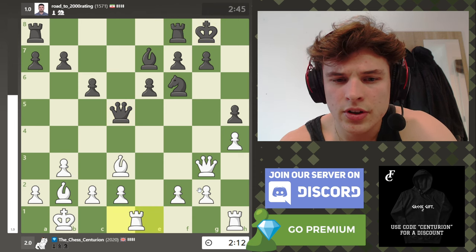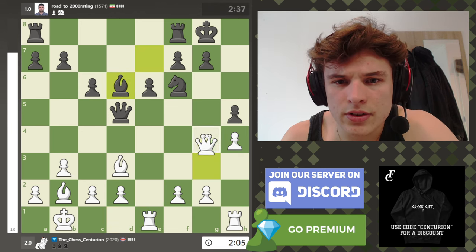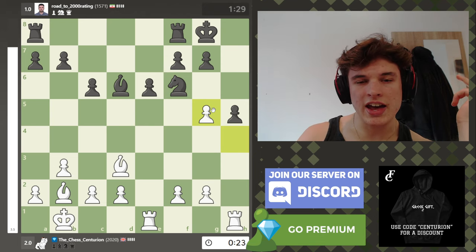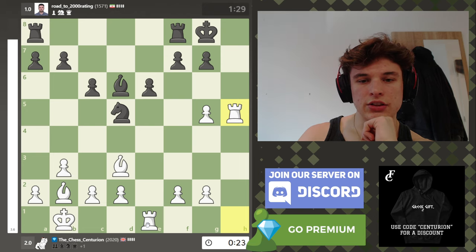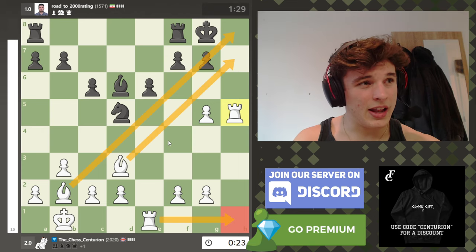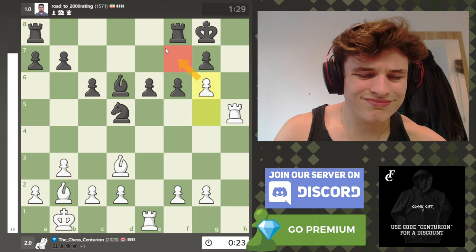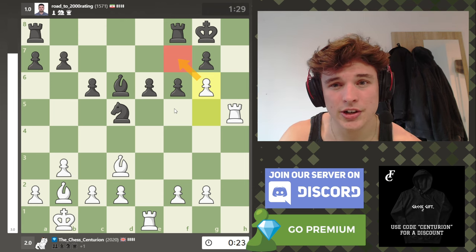Queen g3, castles. Here I have a massive advantage but I needed to find queen g5. I'm threatening the knight but you can't take because of hg — this is under attack, this is under attack. So after the knight moves, rook h5, this rook's going to come to h1, and these bishops are going to absolutely destroy black. I didn't see that. And also, if f6 is played then g3 keeps the king locked in jail, so it's going to be very difficult for black to defend — he's probably going to have to give up some material.